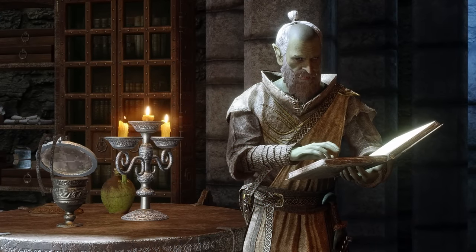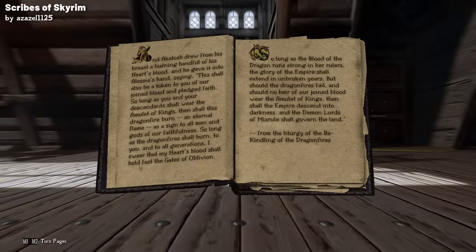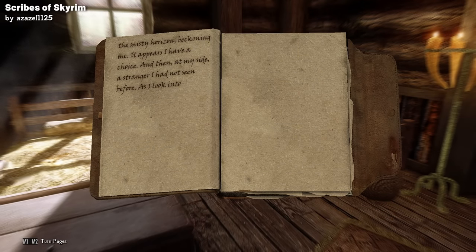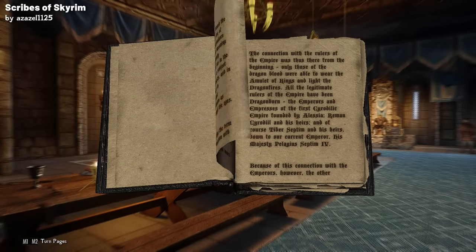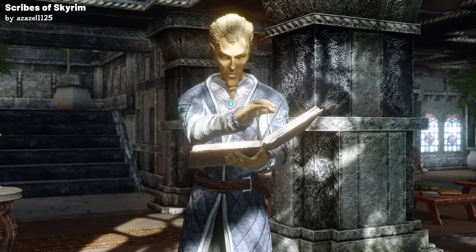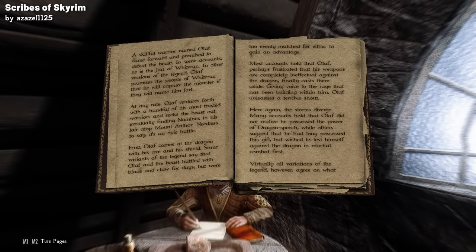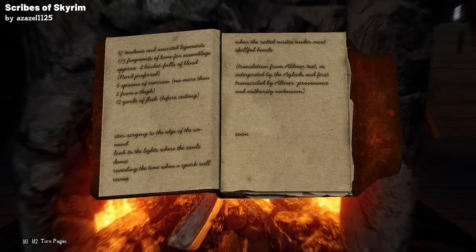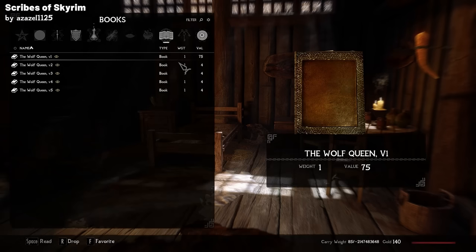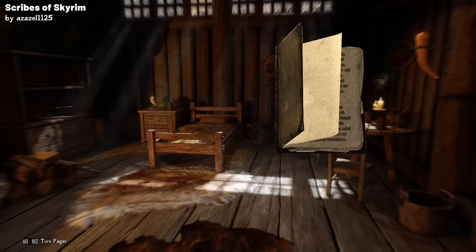Now let's look at a mod that's been in my load order for years: Scribes of Skyrim. In the vanilla game, there are only two fonts for all the books, notes, and journals, which makes every note and book look more or less the same. This mod introduces over a hundred unique fonts that are applied to the books scattered throughout the game. The best feature is that it eradicates confusion between the works of different authors, so you can easily distinguish between the verses of a revered poet and the deranged scribblings of a Windhelm street butcher. Books written by the same author maintain a consistent font, ensuring a sense of continuity and immersion.